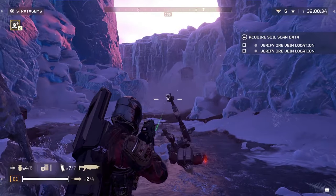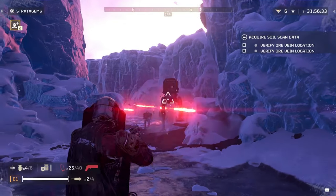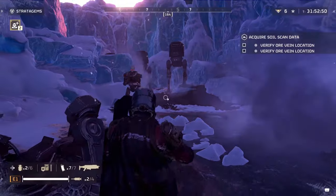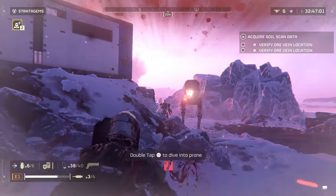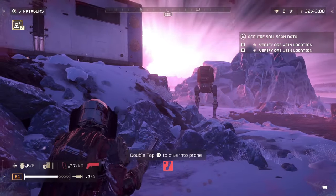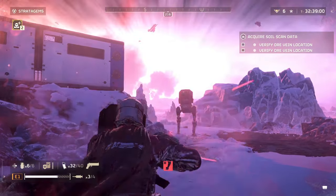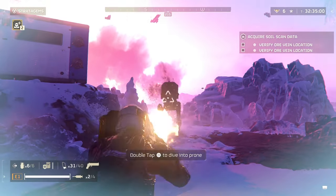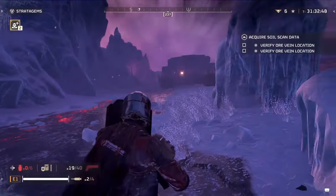An amazing thing about the ballistic shield is that it also still lets you chuck grenades while being one-handed. Another truly amazing thing is that it puts you into a strafing mode while you have the shield up, so if fire is coming directly at you it's most likely going to be bouncing off or having very significantly decreased damage. And since you are strafing, a lot of the enemy fire is simply going to be missing as well.